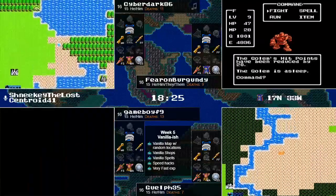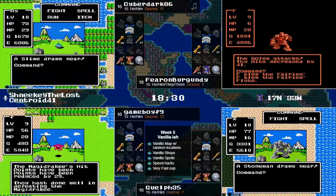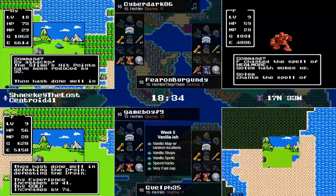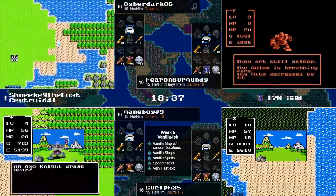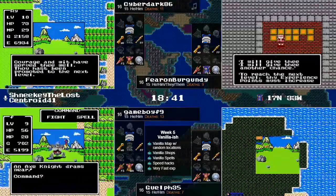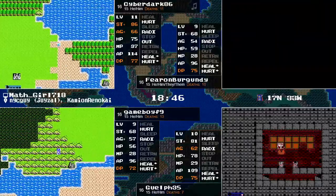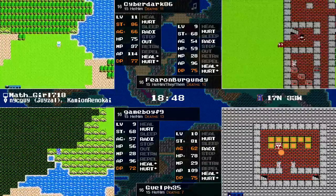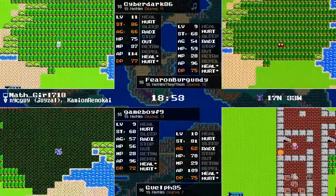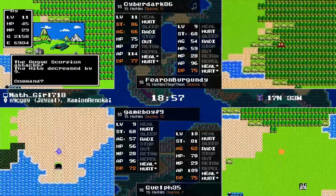Ferran, meanwhile, hit level 9 and is making another attempt on this Golem. He's been sent back again. Cyberdark had just hit level 11 — another big gain: some agility as well as more strength, and the Outside spell, which will help a little bit.